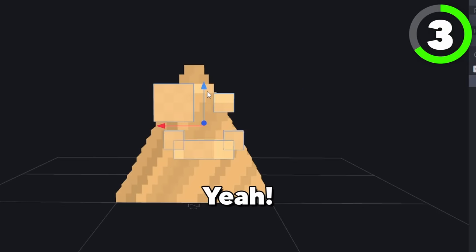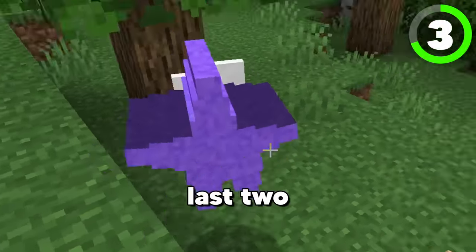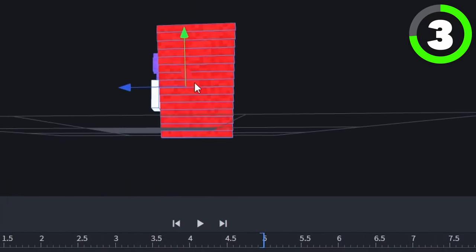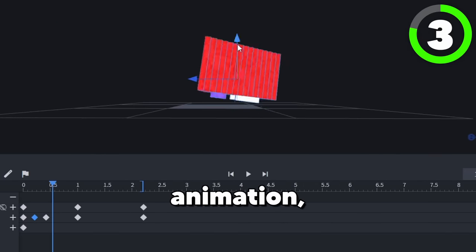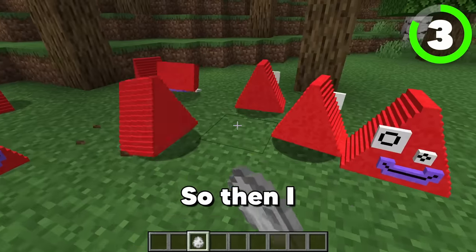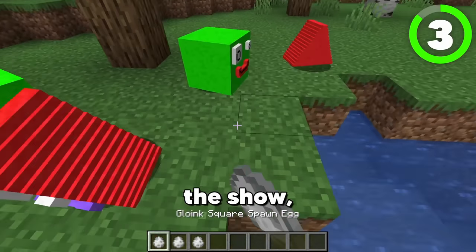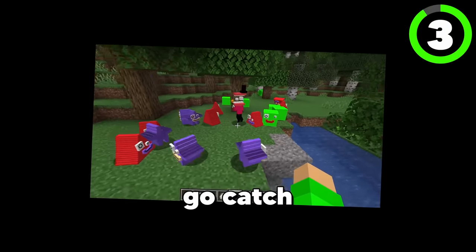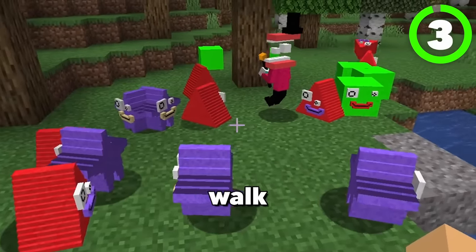We're still missing one more Gloink, and that is the triangle Gloink. Although making a triangle in Minecraft is very tedious, I got there in the end. Since the last two Gloink walking animations looked a bit strange rolling to the side, I wanted to make sure the triangle Gloink walked normally and rolled in the right direction. After nailing the triangle Gloink animation, this is what it looked like in Minecraft — and it actually rolled normally this time. I spawned in an army of triangle Gloinks and mixed them all together. I'm going to give the Gloinks an 8 out of 10 because even though they're pretty small, there's a lot of variety and they walk pretty funny.